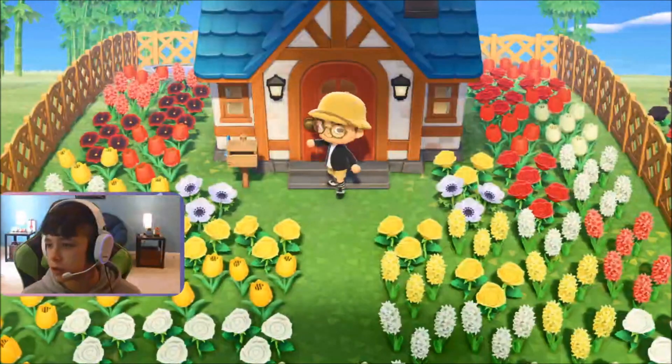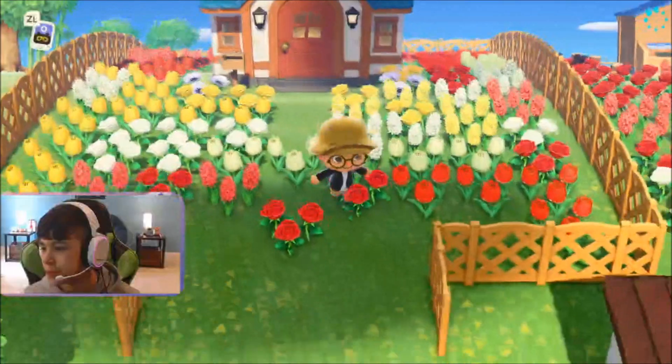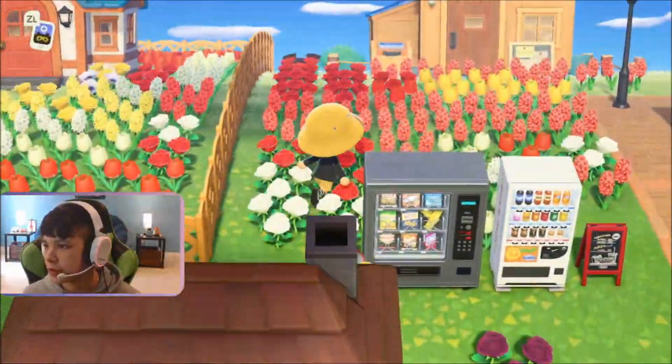I have an amiibo card. So, I have Buck. This is my amiibo card. Today, I'm going to teach you how to move in any amiibo card character. All you need is Animal Crossing and an amiibo card. First things first, we're going to have to go to the town hall. If you don't have the town hall building yet, you cannot do this. You're going to have to wait.